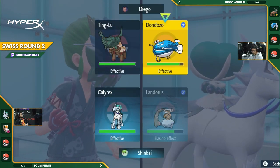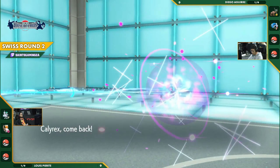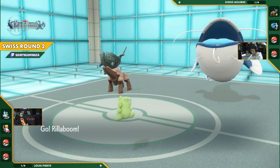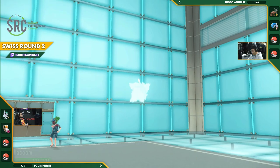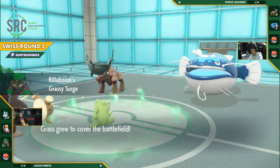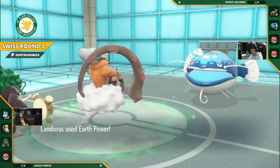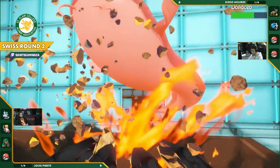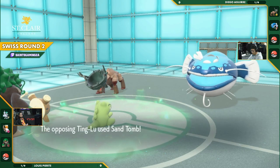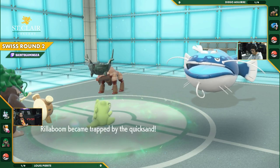But this Calyrex is going to be going to sleep next turn. So you have to think and you have to think quick. You're going for the Calyrex switch out. The Rillaboom sets up that Grassy Terrain. I think Rillaboom puts a ton of pressure on both Ting Lu and Dondozo here. Here's the Earth Power going to be doing a ton of damage with the Sheer Force and the Life Orb. Against Dondozo, almost down to half. It will probably go back up to about 60% after both the Leftovers and the Grassy Terrain.